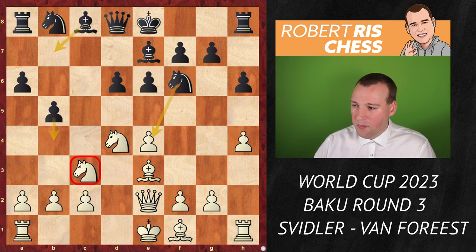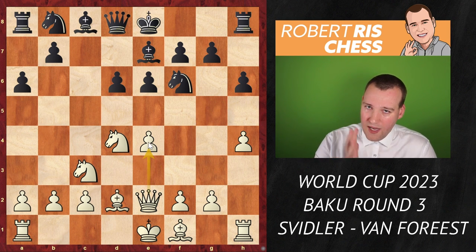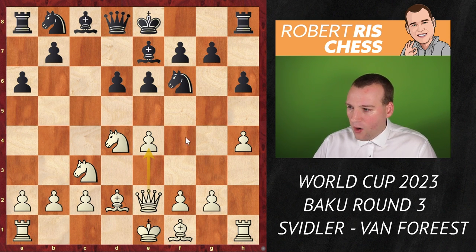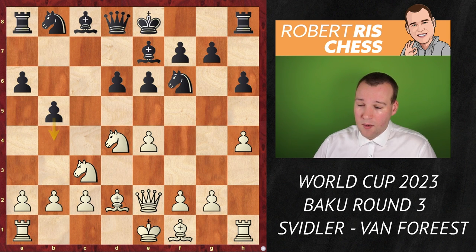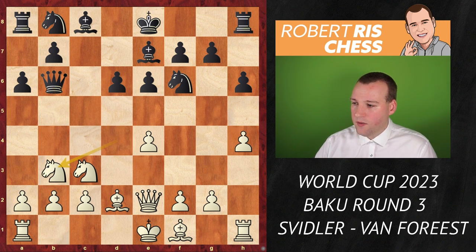Instead Svidler drops back with the bishop to d2, so the queen also stays in touch with the pawn on e4. This isn't fighting for an opening advantage but just getting a playable, sharp Sicilian game. Here b5 would be very logical when you don't want to see black expand with b4, so a3 would be played. But Jordan goes for queen b6, putting pressure on both unprotected pieces, and white drops back with knight to b3.